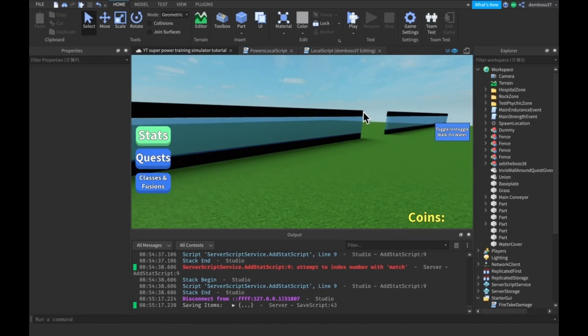Hey guys, TSL here back with a brand new how-to-make-a-game-like-Super-Power-Training-Simulator video. In today's video, I will be showing you how to make the Energy Fist slash Energy Punch power-up using raycasting. I know I have called a different power-up the Energy Punch, but that is actually called the Energy Blast, so I changed the name of the video so we don't get confused. We will also be making it so that we can walk on water. That being said guys, enjoy the video. It starts now.